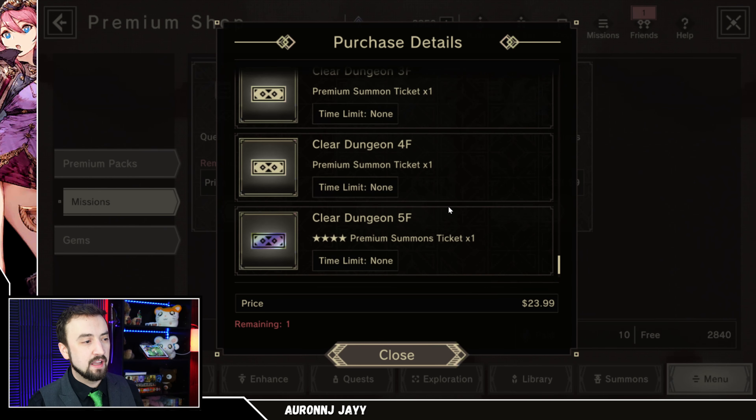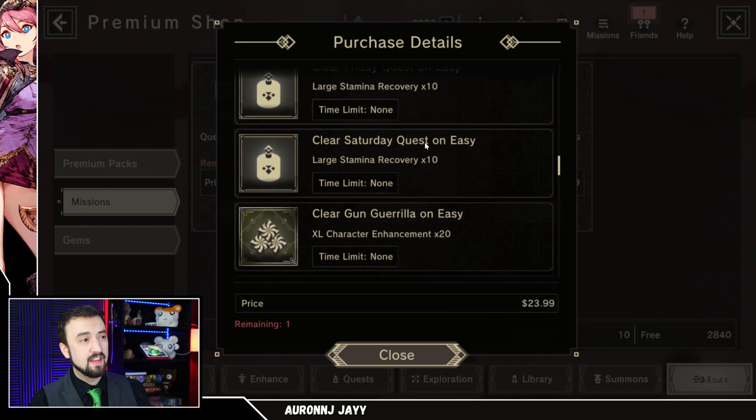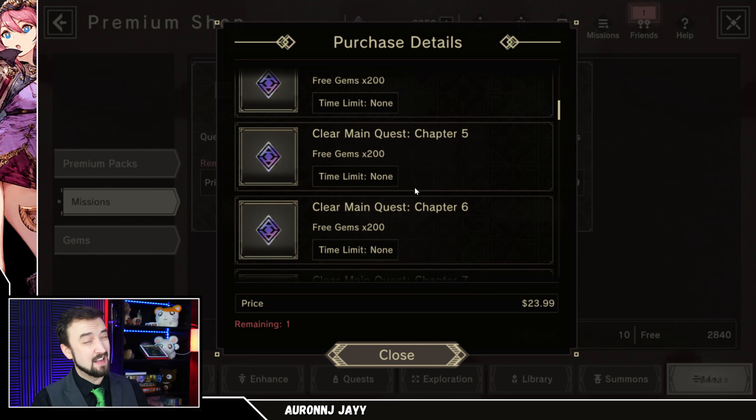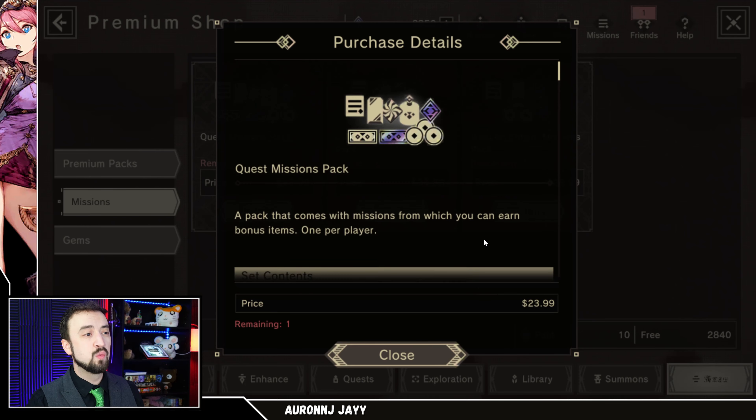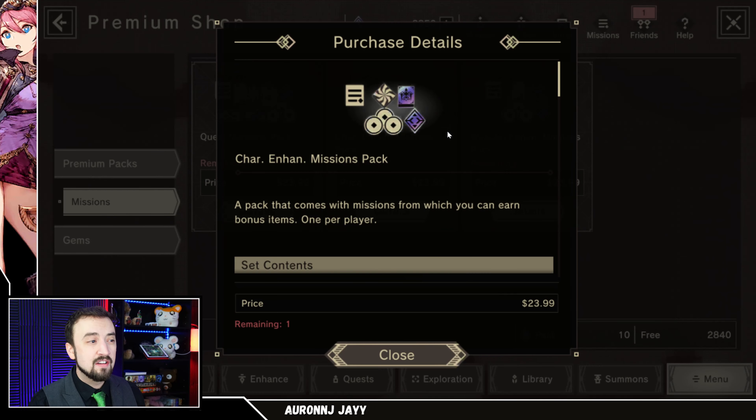You are getting some premium summon tickets, which is cool. And the big prize of this pack is a guaranteed 4-star, which really ups the value. I would say this would be worth it if the currency were paid currency, but it's free currency — that turns me off. I'm trying to stay free-to-play friendly while being at least a dolphin. This will not help you on premium banners at all — it's free currency.